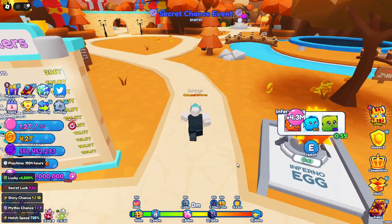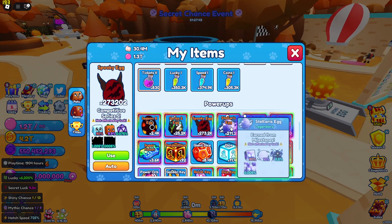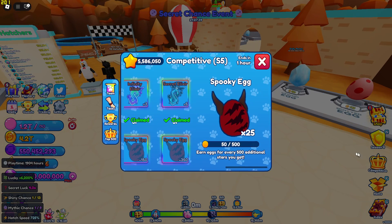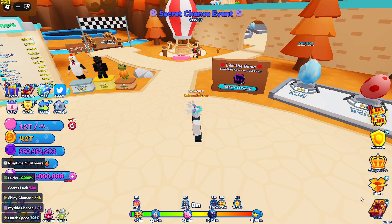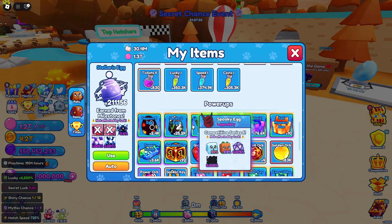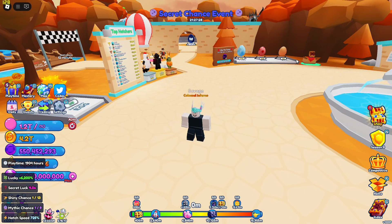I'll make a quick video on how to open these kinds of eggs faster — like the eggs you get from season passes, competitive events, milestones, etc. So let's do any egg, like a spooky egg.